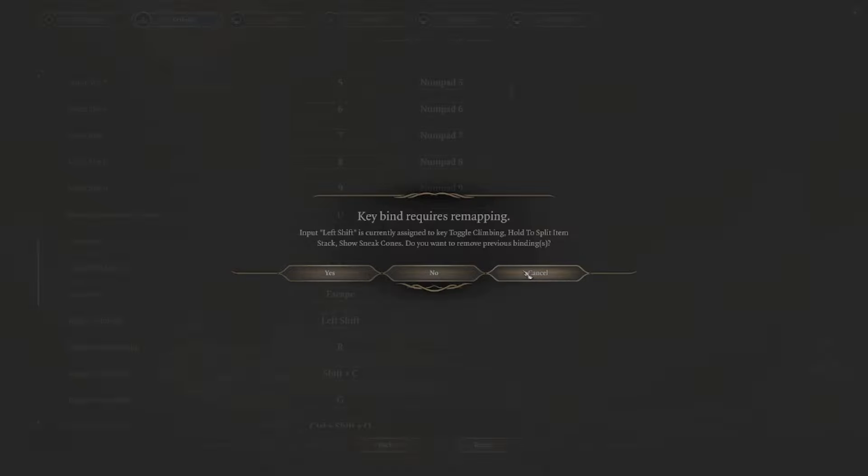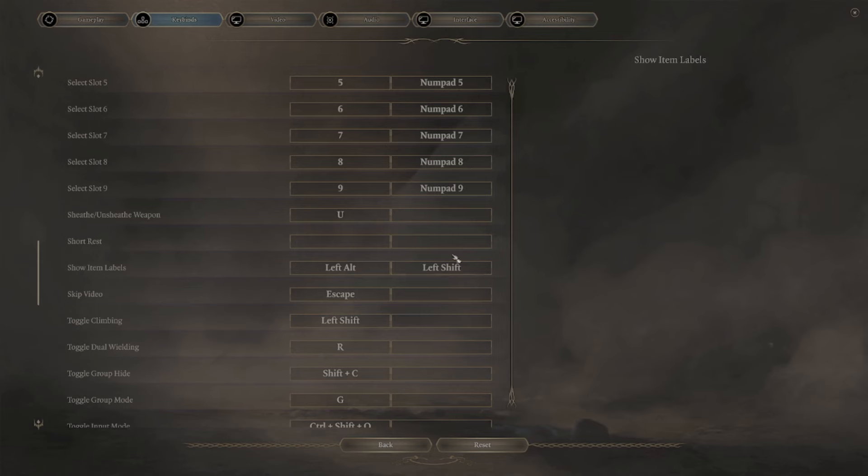Now this next part is very important. When you click Apply, it will ask if you want to remove their previous bindings. You want to click No — right here in the middle. Click No.